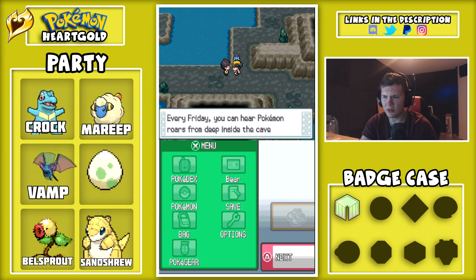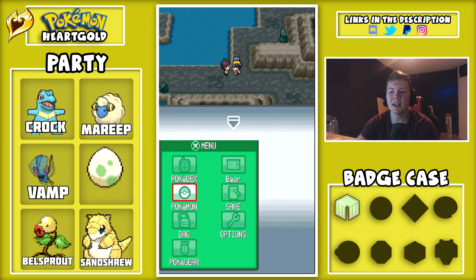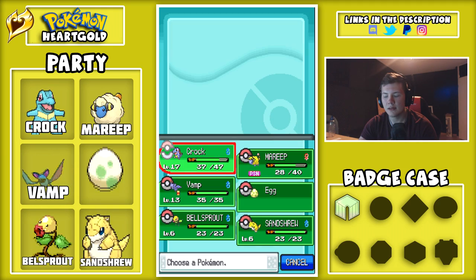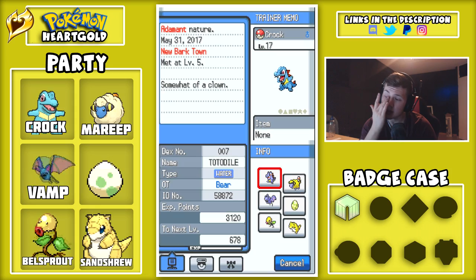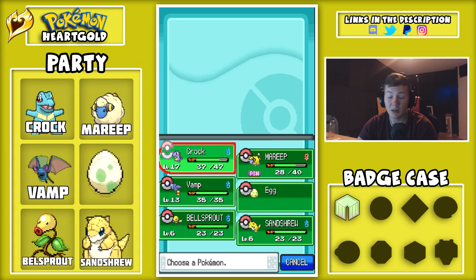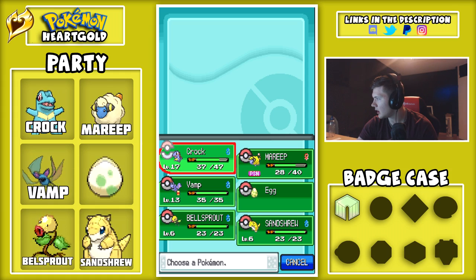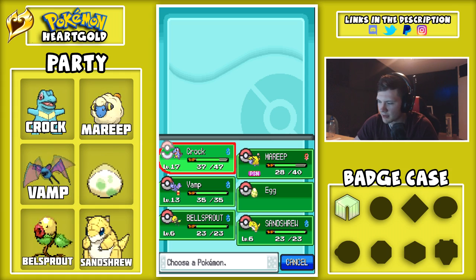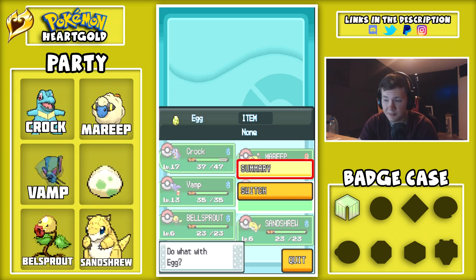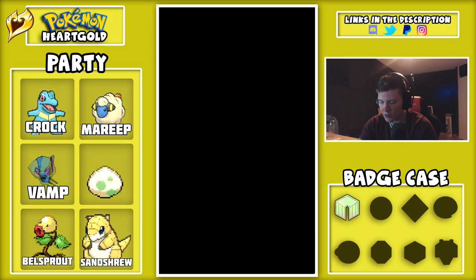We're level 17, I think one more level and we evolve. Every Friday you can hear Pokemon roars deep inside from it — oh yeah, you can catch Lapras here. Not Friday right now, but still I don't think I'd want a Lapras right now, plus you need Surf anyway. It just got added to Brick Bronze as well. I have to wait till next Friday for a Brick Bronze thing — it's Sunday right now. Sorry, bit of confusion.